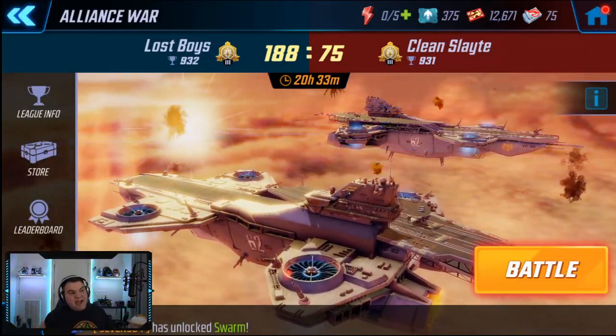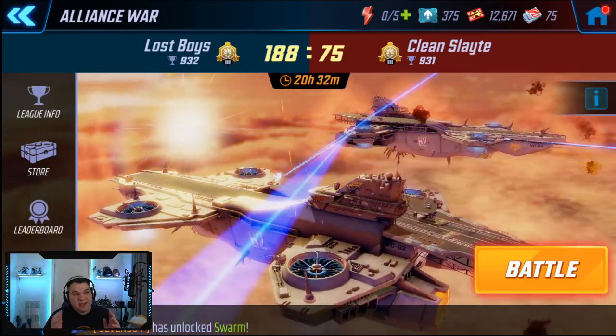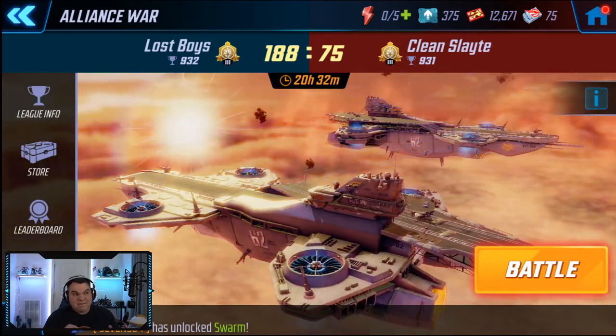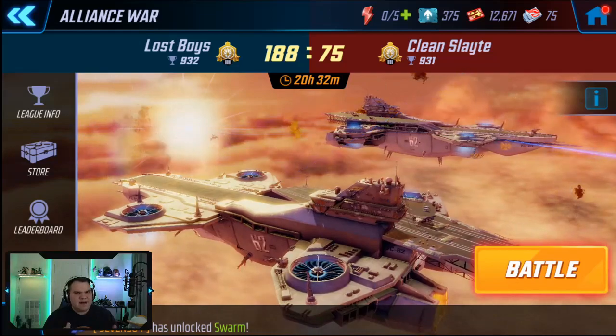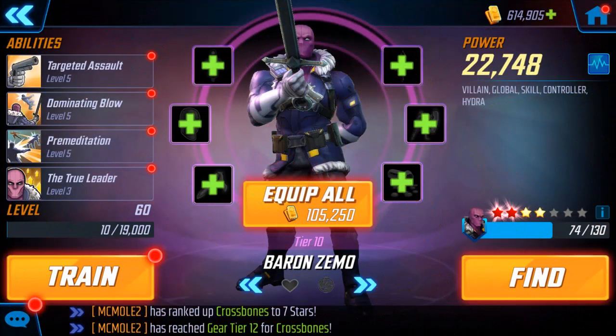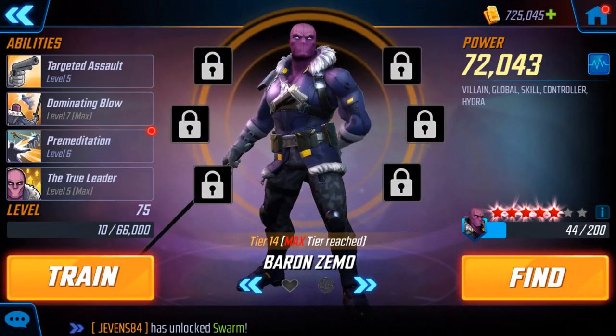Welcome back. We're going to talk about Baron Zemo and how he's crushing minion teams. I'm going to show footage against three different teams at very different power levels. The first is a punch across against Shield with a Zemo that's barely 5-5-5-3, no T4s. We also have about a 50k punch-up against Hydra with a three red star gear 12 Baron Zemo. Then we'll wrap up with a T14, two T4s, five red star Zemo absolutely destroying a mercenary team.